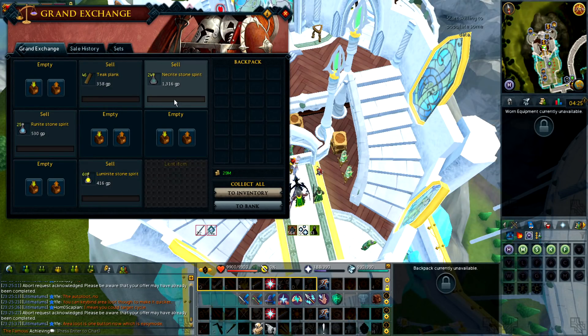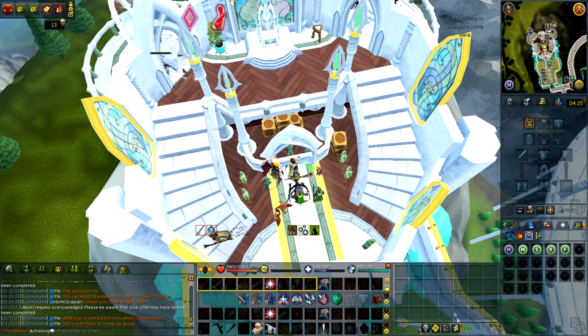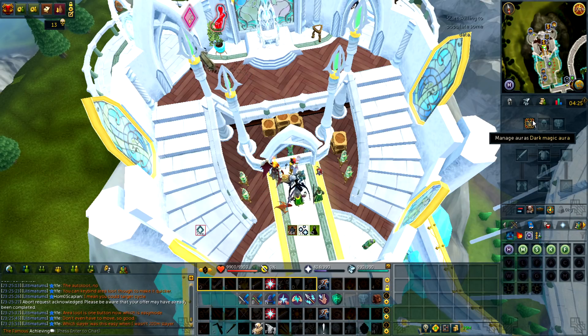I wasn't able to sell everything — those stone spirits are really really cheap. We end off with 29 million GP, almost 30 million after buying the Drygore and Bandos Armor upgrades. Next episode I'm going to do Helwyr and probably Gregorovic as well. Thank you for watching and I hope to see you next episode.